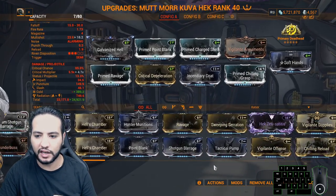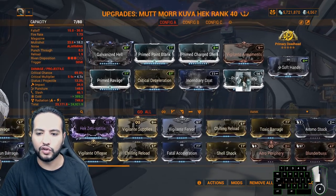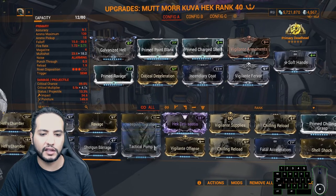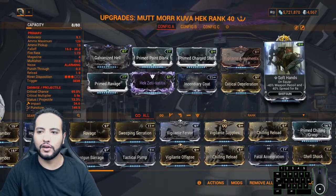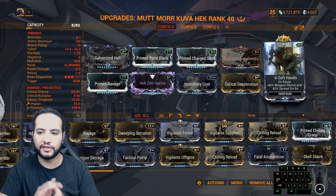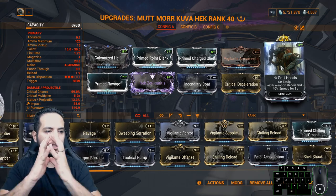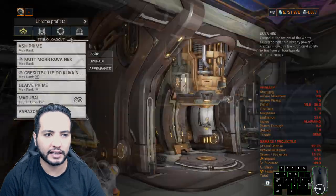If you don't have Primed Shielding Grasp, use normal Shielding Grasp; if not, use Shielding Reload. You can also use Vigilante Favor for extra enhanced critical hits. You can even add Galvanized Savvy for status chance and direct damage type effects on the target for 20 seconds — it helps. I'm also using Soft Hands for minus 40% weapon recoil and minus 40% spread, so the bullets are more compact and don't miss his head — it'll be a direct hit on the head.